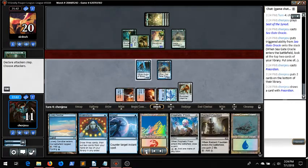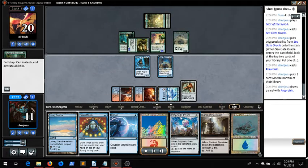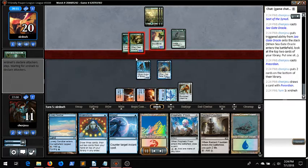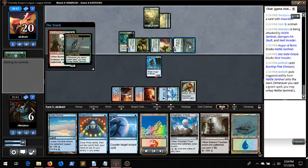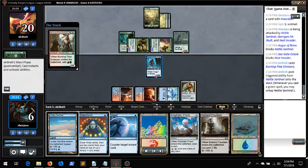We could have taken another Preordain or a Brainstorm off the Oracle — maybe that was the correct call, because gaining two life isn't really going to matter, but what is going to matter is those creatures beating us down. If we can find a way to get rid of them, we're in good shape. Our opponent's holding up — I chump block the Nest Invader and leave my Augur alive, because my best chance of winning is to flicker the Augur or do something to find more Galvanic Blasts or an Echoing Truth.